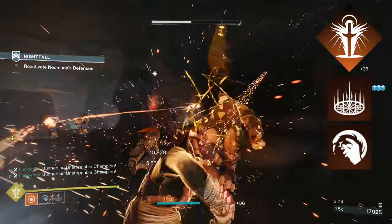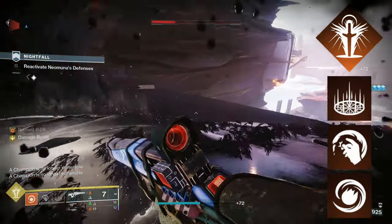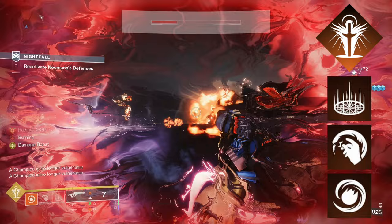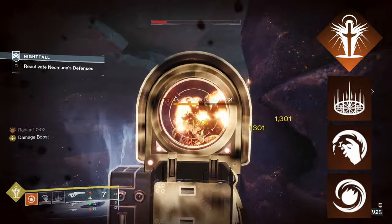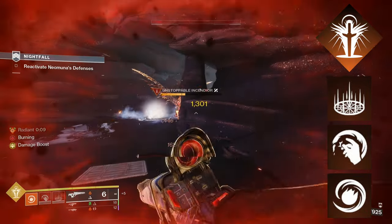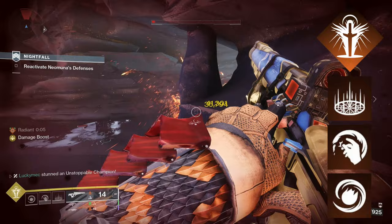For a grenade, you have two options: Fusion Grenade and Solar Grenade. Since we will be taking Touch of Flame, both of these grenades are super powerful. I like Fusion Grenade since it deals high single target damage while having a shorter cooldown. Though Solar Grenade can cause more ignitions since it adds Scorch over time. Both are super powerful — mainly pick whichever one you want.